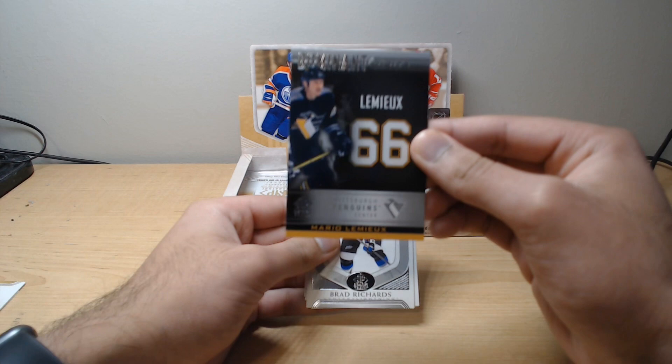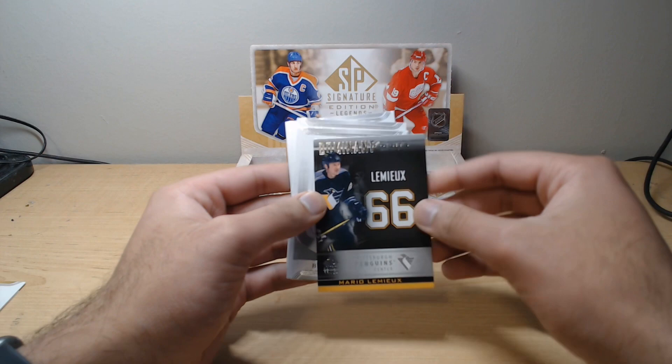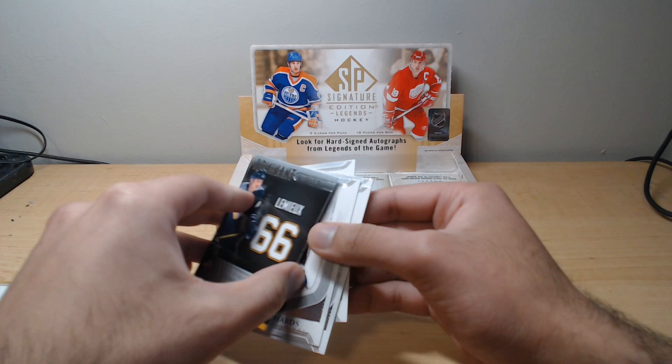Our Dominant Digits — Mario Lemieux. Another great NHL player. I was looking forward to seeing Mats Sundin — my favorite player in this box — but he's only got two cards in this entire set and they were both very, very rare. So don't think we'll see that after our three autos.